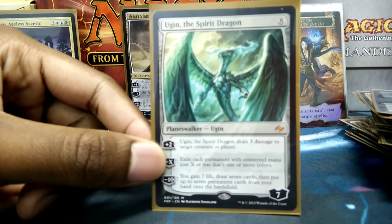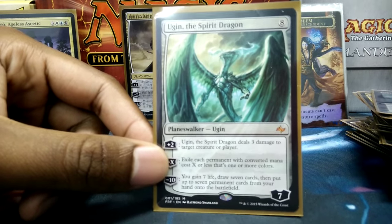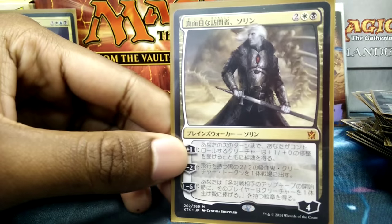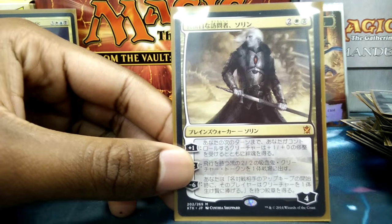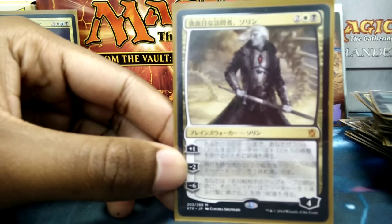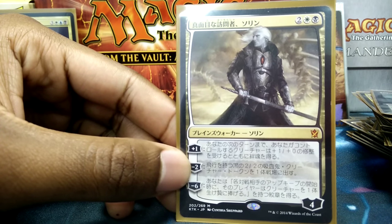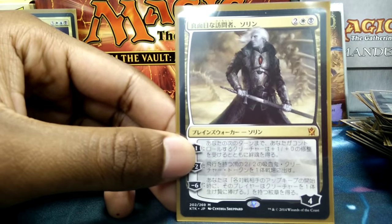Ugin — his ultimate is actually pretty quick to get to. His plus two gets rid of creatures, and his minus X is just a board wipe. Last but not least, Sorin, Solemn Visitor. I use his plus one mostly just to build into his emblem, or proliferate into his emblem, so I can have one emblem making you sack a creature at upkeep. His minus two is for making Vampires — I've actually managed to beat down a Muldrotha with just a Vampire and Sorin's plus one, using the emblem to keep my opponent from dropping creatures while the Vampire beat him down.